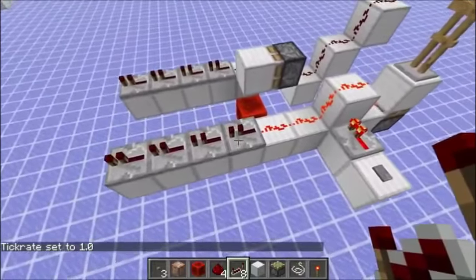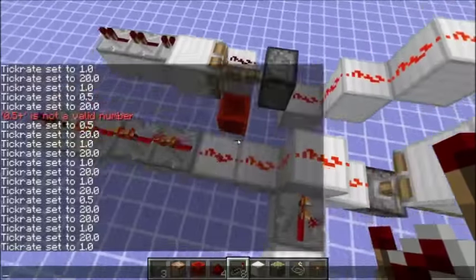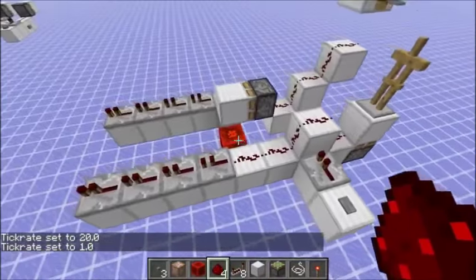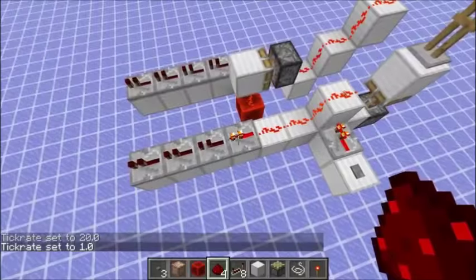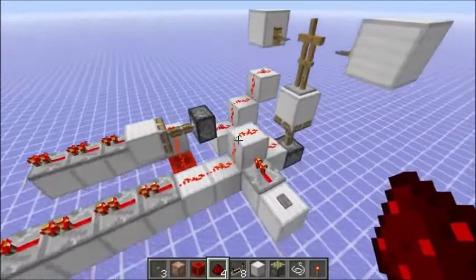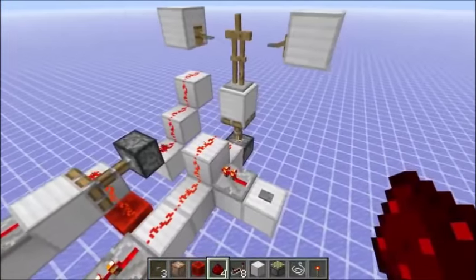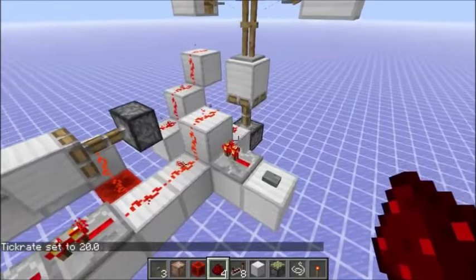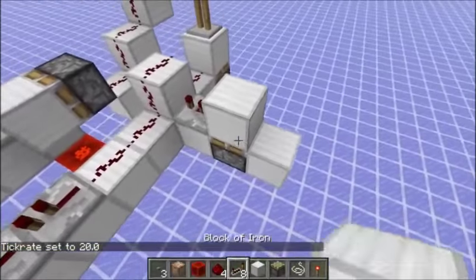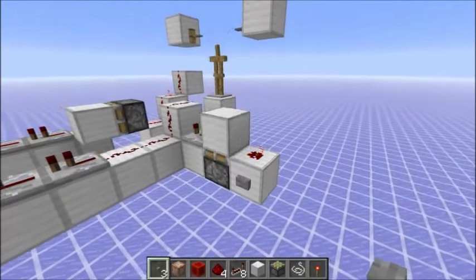Push the button and you can see this repeater turns on and then this one — so one game tick of delay in between. This is a way to get one game tick of delay even with repeaters. The downside is that it has quite a cooldown. If you need something fast, the armor stand has to fall down, and the tripwire also has 10 game ticks of cooldown. So it takes a while.